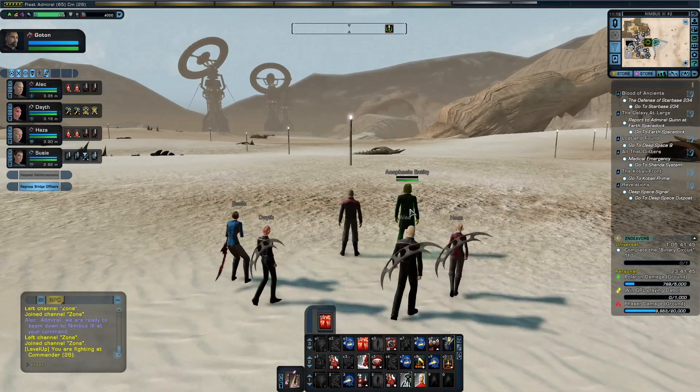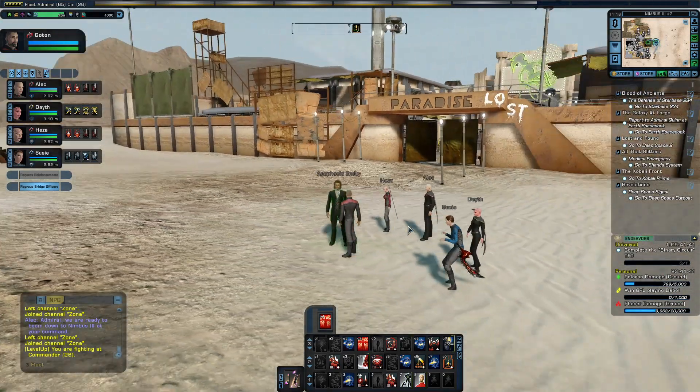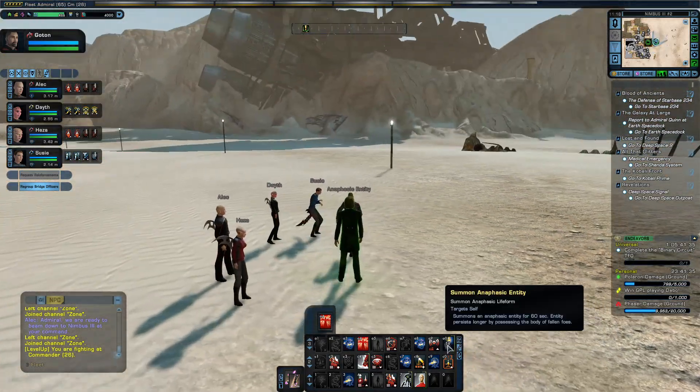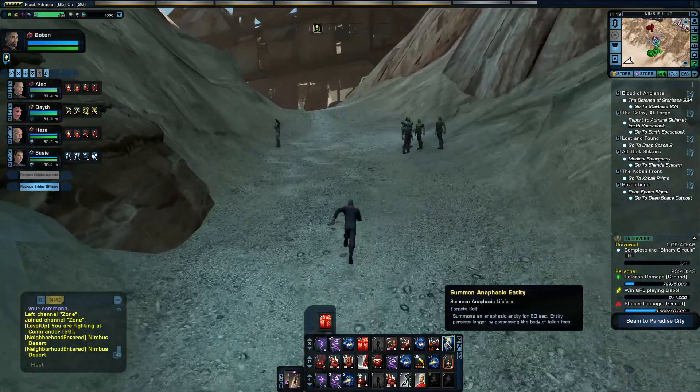Here I am on Nimbus and I'll just activate it - there's no enemies around. That's what it looks like. The good thing about this one is it will follow you. There isn't a timer countdown as it will not leave you, so unless it's killed off it will carry on.